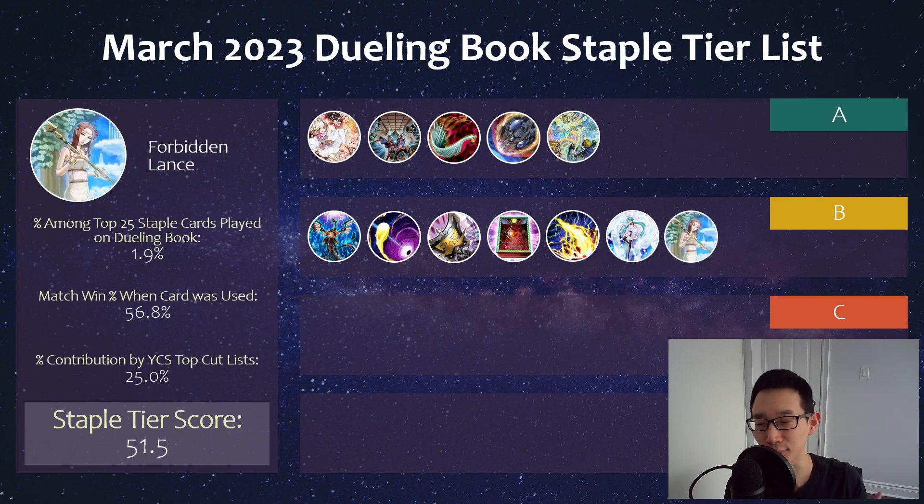We have Forbidden Droplets, which is primarily a mainstay in Kashtira decks, just to try to protect their Rise Heart or Shangri-La from something like Book of Eclipse or Book of Moon. The attack modification can also come up — I've actually seen the case where they put Iblee on the field, and I would try to attack into it, but they would use Forbidden Droplets to reduce their attack so that they won't die because they're both at zero. So it has some other applications too.